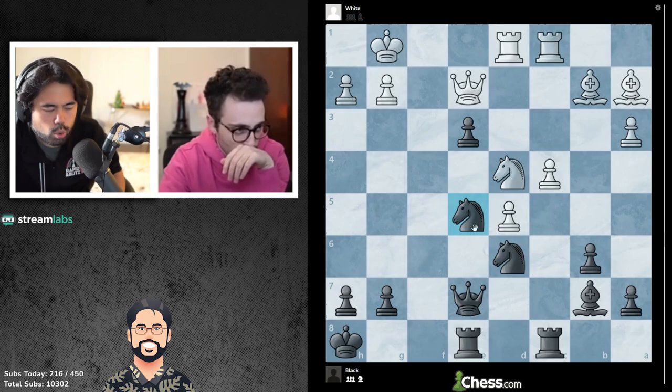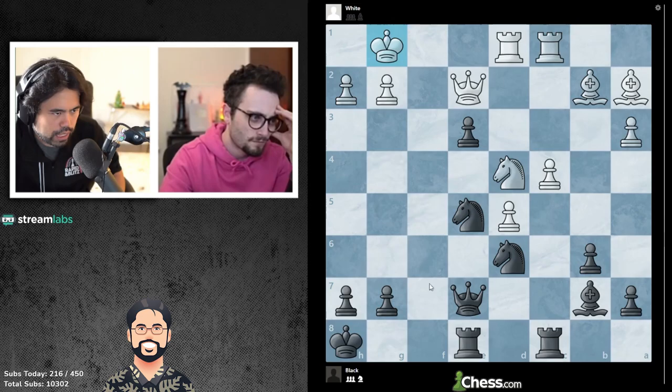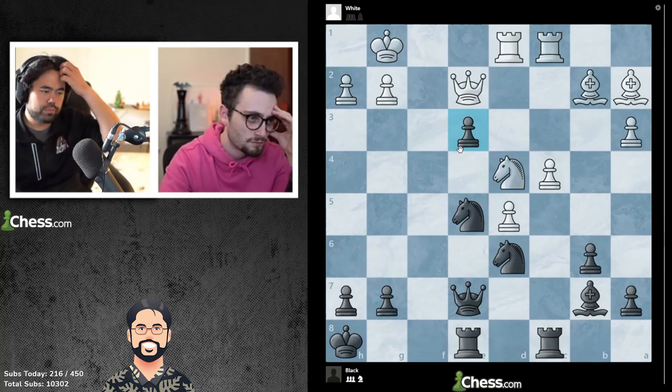There's bishop a6, there's two captures. Wait — rook f8, knight e6, rook f2? Rookie f8, takes knight f3 is actually quite good. Wait, so rook f8, rook f1. And then rook f2, takes, takes... King f1. Still not clear.